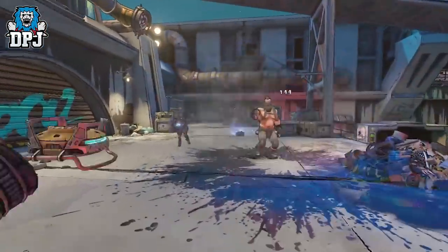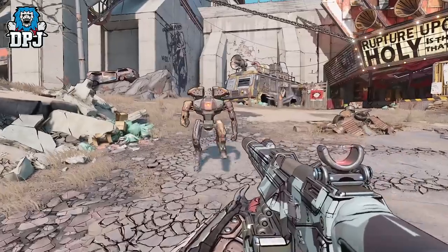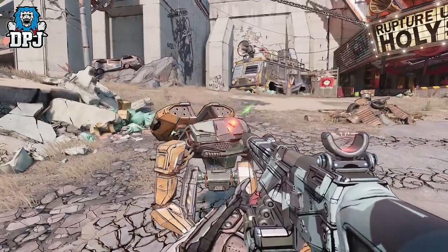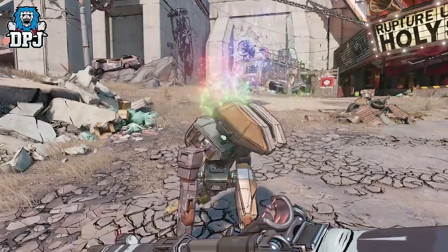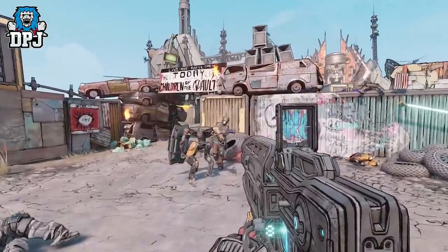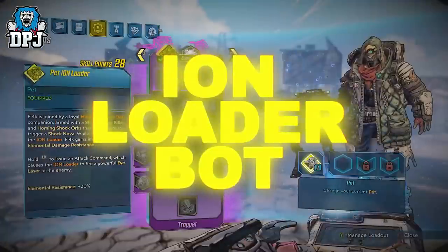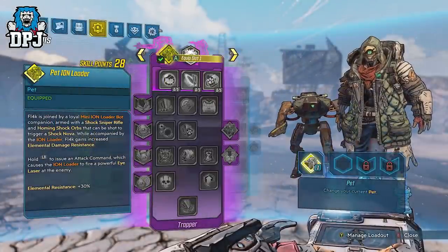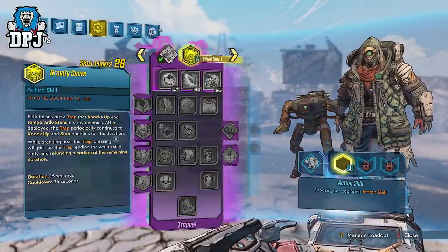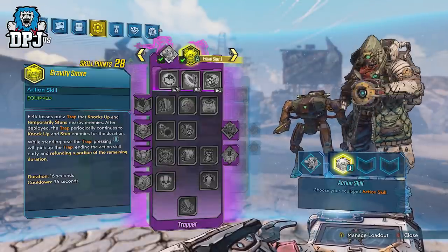So a new skill tree means of course two things: a new action skill ability and new passives. I'm proud to announce that FL4K's new Trapper skill tree adds Hyperion Loader Bots as a pet. Loader Bots are range-based pets, but eventually can be specced into more close-quarters versions as you go down the tree. All loaders start as Ion Loaders, equipped with Hyperion Shock sniper rifles. Their attack commands fire slow-moving shock projectiles that can be shot, creating shock novas.